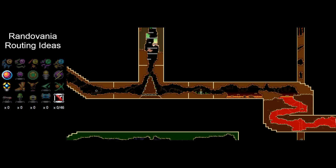Hey there, today we're going to be looking at some routing ideas for a Randovania seed for AM2R. This is just going to be a walkthrough on the map — I've generated a seed and put it onto the game map, so we're not actually going to be playing the game. We're just going to be taking a look at what goes through my head as someone who races this game, so that you can hopefully use some of these ideas for your own gameplay.